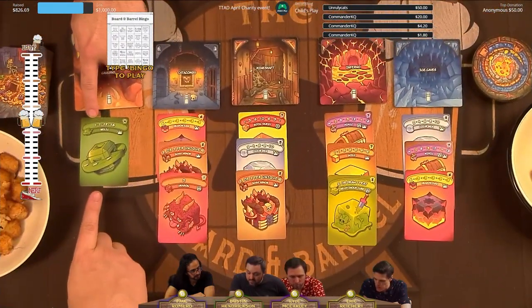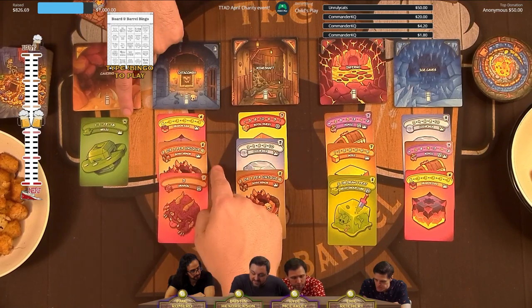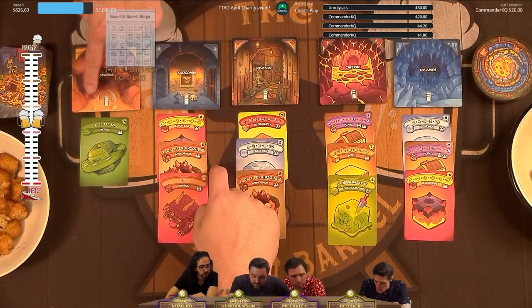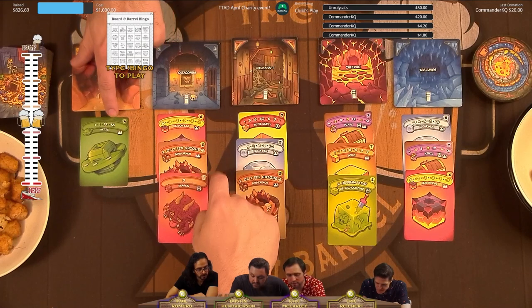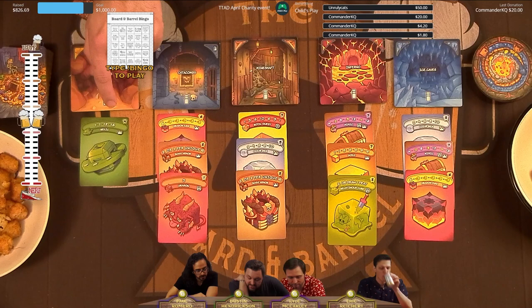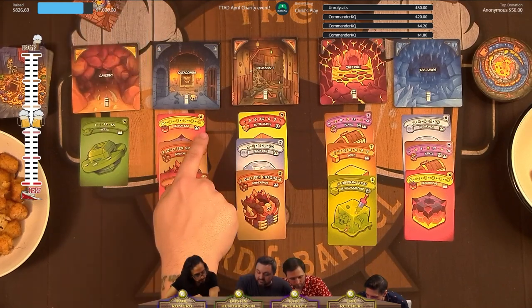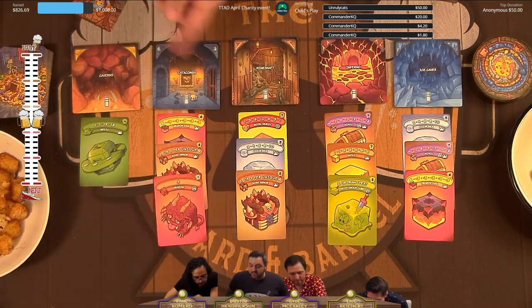The first two relics are only worth one point, but there's a number in the top right showing how many of that card are in the deck. If you can manage to get all four relics, your fourth relic is worth 16 points — that's massive. Dragon eggs, though — you only want one, because anything after one is going to give you negative points.